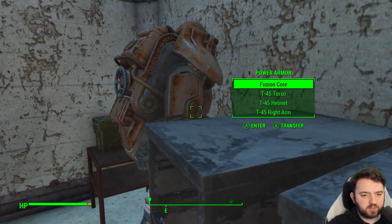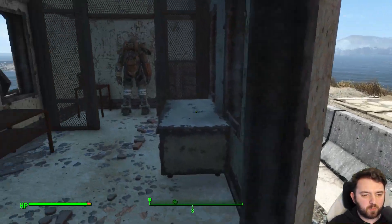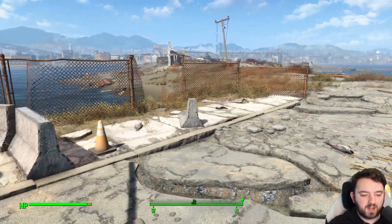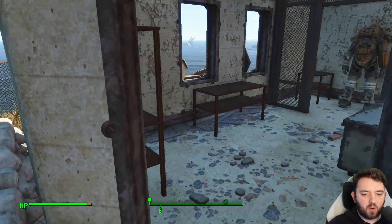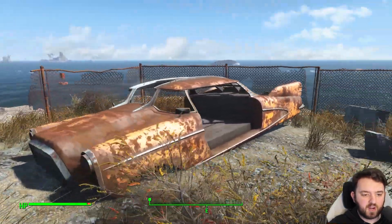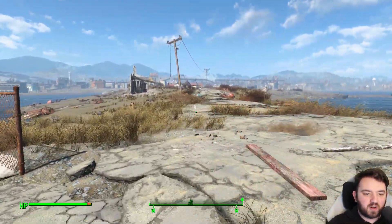I'm amazed it survived this long and I'm very curious as to why it's here. Was the guard using this? Would the guard have put this on if there was trouble brewing at his checkpoint? Perhaps, but why is the door left open and why would no one have claimed it in all these years? Those are questions I would love to hear your thoughts on in the comments section below. As for the rest of this place, that must have been the checkpoint guard's car.